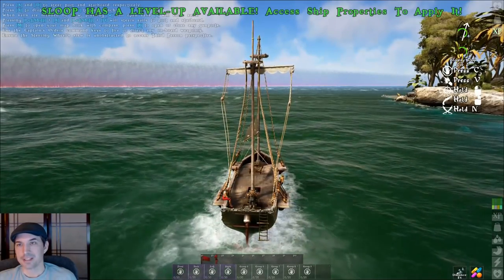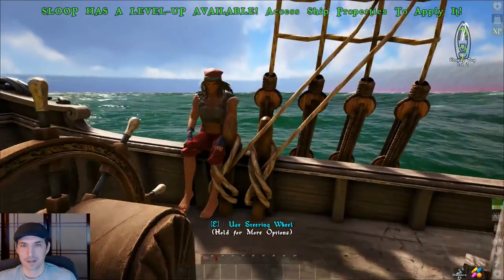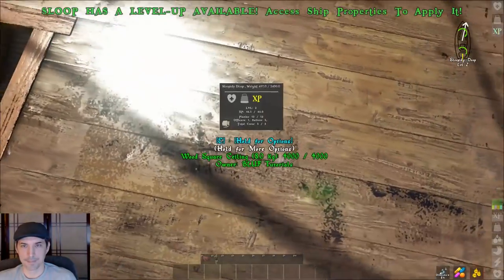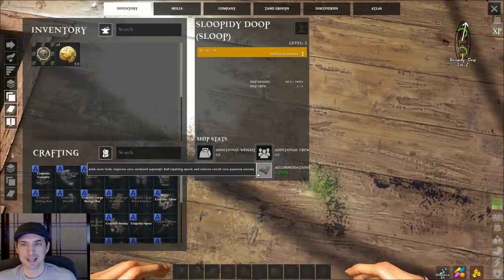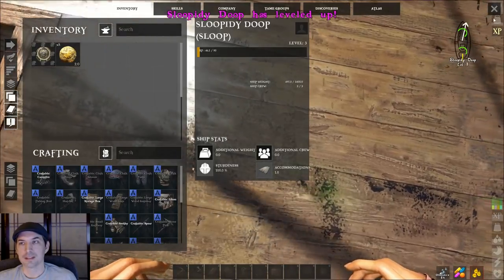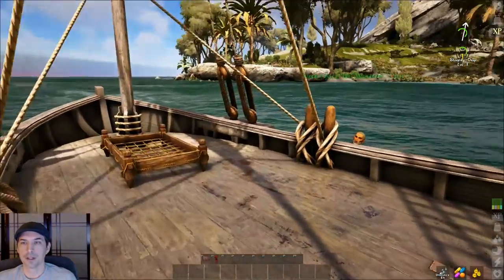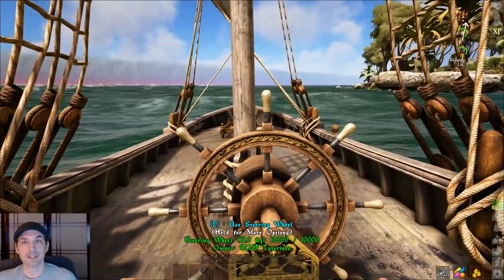Our ship has just gained a level, which is a convenient time to look at accommodations. Joan wants one gold every 1.7 hours, and somewhere Dread Alex is hiding, wanting about the same. If we go to level up our ship, you can see that accommodations will actually reduce the amount you have to pay your crew — it's not always noticeable, but it does exist. Joan now only wants one gold every 1.8 hours, so she's willing to work a little longer for every coin. I've found Alex's perch and he also demands less money. Let's go back and sail the rest of the way home.